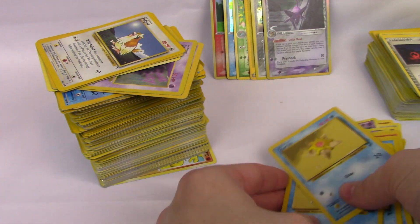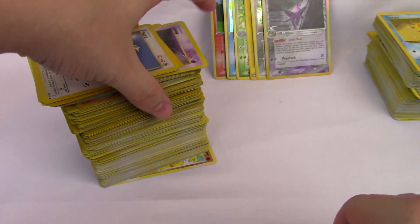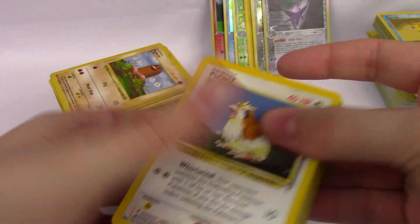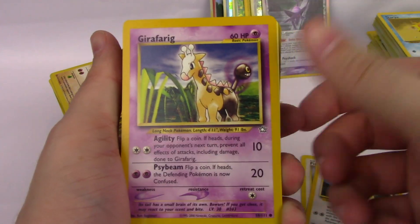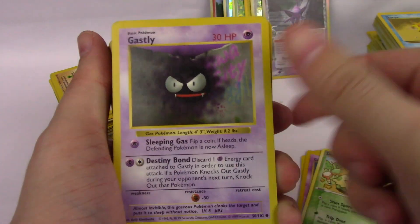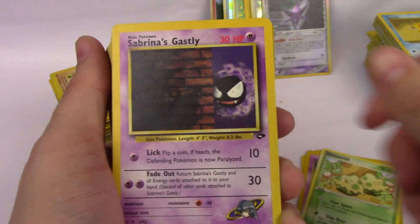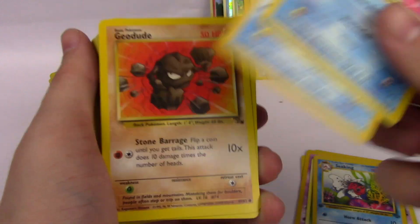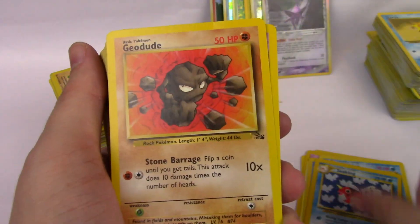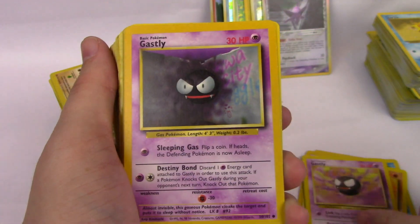There's so much in these binders. Pidgey, Pidgey, Girafarig, Shroomish, Ghastly — Shadowless. Sabrina's Ghastly. Sableye, Sableye, Sableye. Geodude. Ghastly from Legendary Collection, Ghastly, Tangela, Paras.